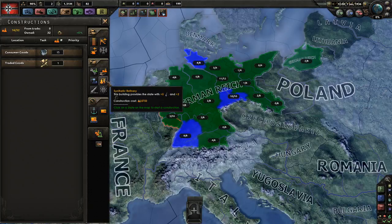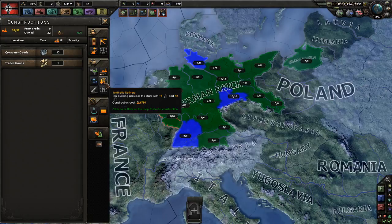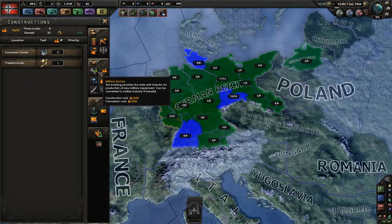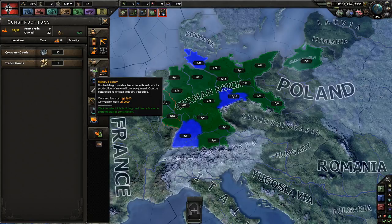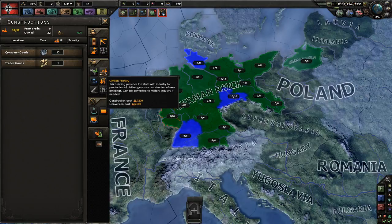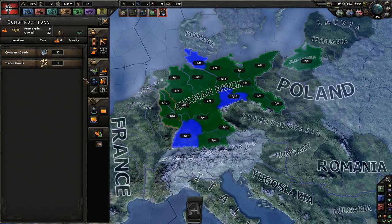Synthetic refineries produce oil and rubber — we have quite a few of those. The oil research will increase the output of those we already have, so we're going down that road. They cost quite a lot: 8,750 versus 3,600 for a military factory. Then again, if we build a military factory for 3,600 and convert it over, or the other way around — it's not quite clear — this is Paradox. I love it. This is way more complicated than Master of Orion, but it's nice.